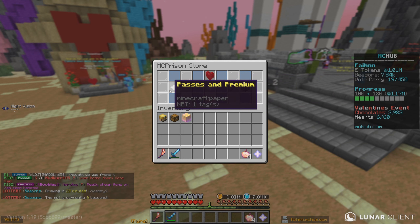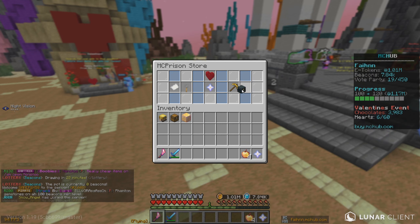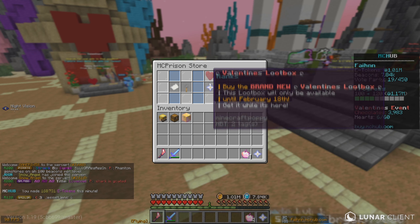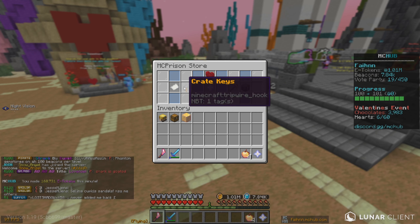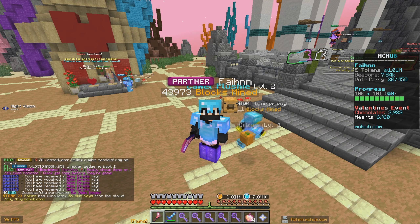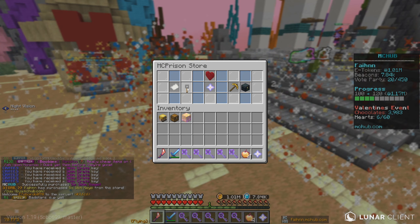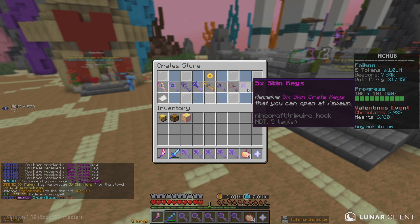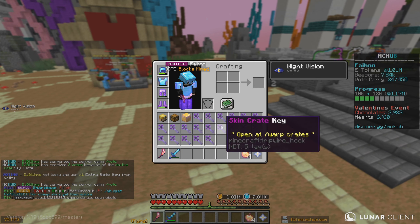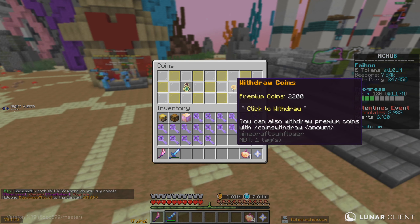Let's type in slash coin shop and see what we can get. We can get auto miners, gkits, crate keys, passes, and premium. The gkits can only be bought on the server store. I think I'm just going to buy some crate keys and spam a bunch of skin keys. There we go — we got 20 skin crates in total now.